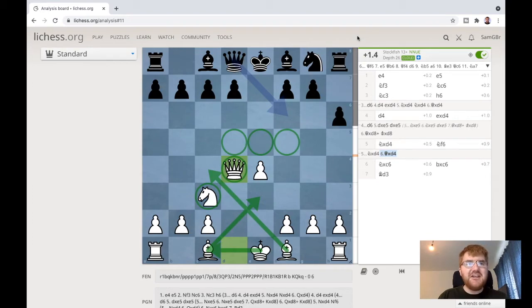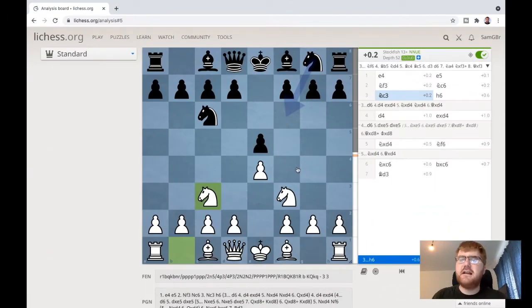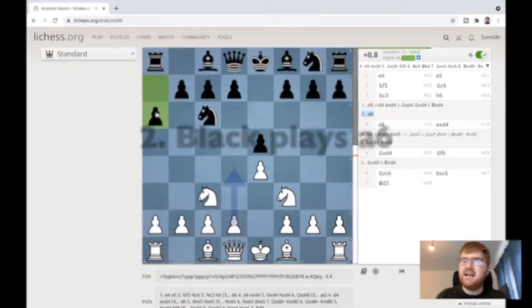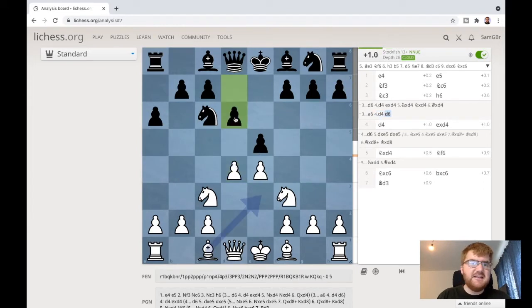So if your opponent plays h6, play this strategy. Now let's look at something very similar: a6. It's a very similar idea - we want to play d4 very, very quickly. And again, d6 leads to the same problems we already saw.